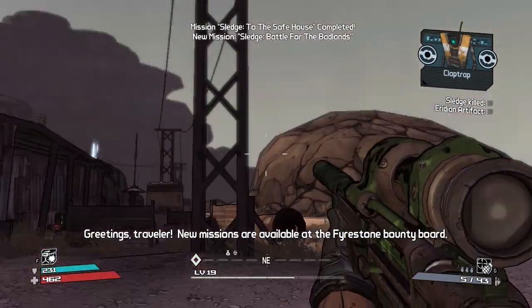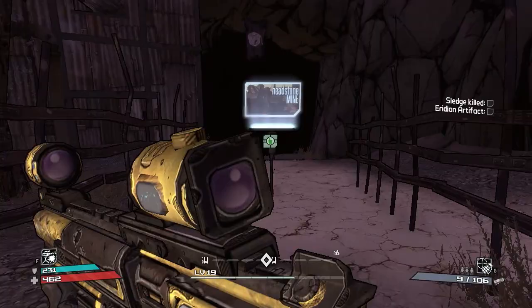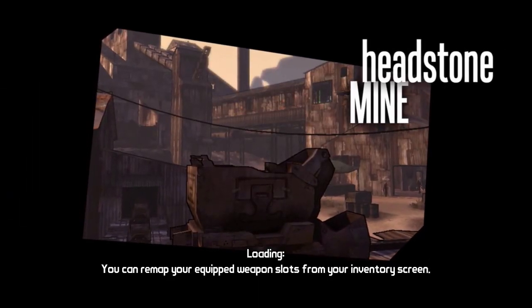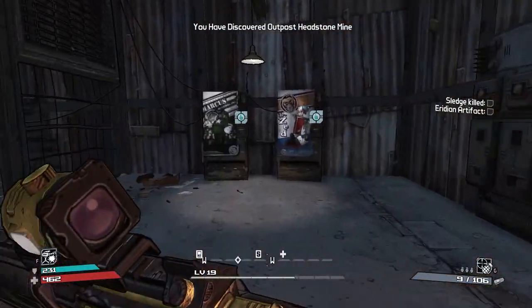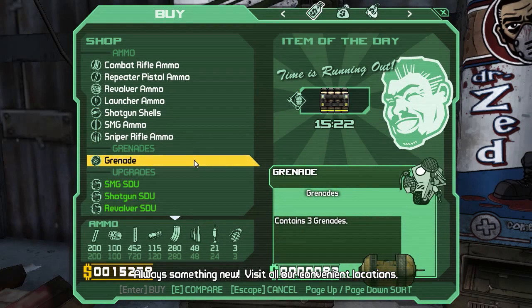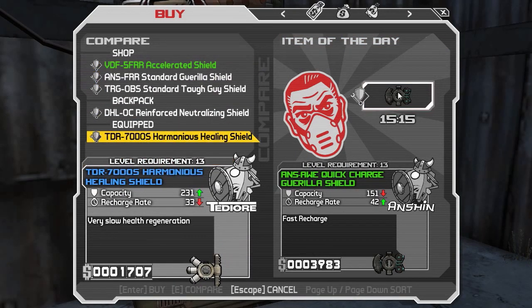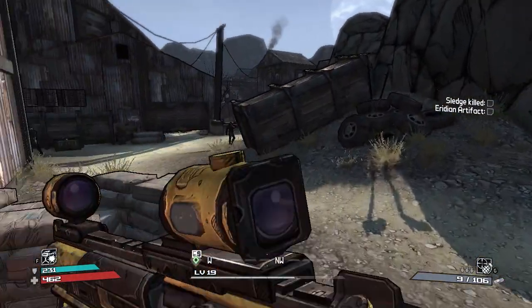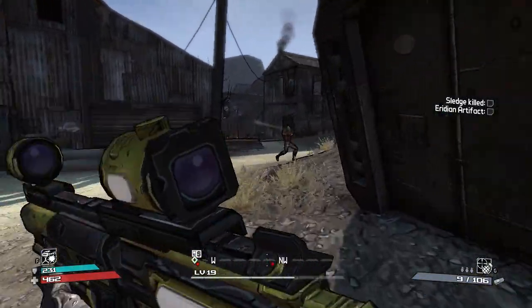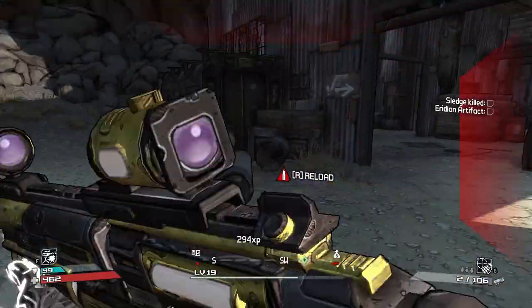We'll just dip our noses in. We'll just have a little dip in here and see how hard the enemies are going to be. I might spend a little bit of time levelling up as well. But what level are we? 19 - that's a pretty good level really for this stage of the game. Let's just do the first little area and then we'll do the rest in another episode.